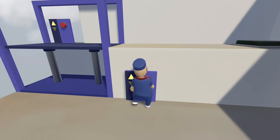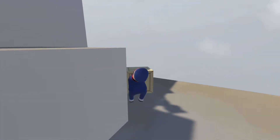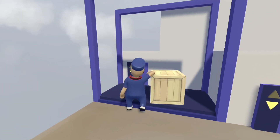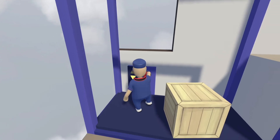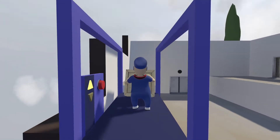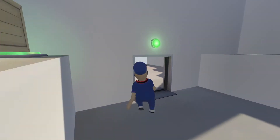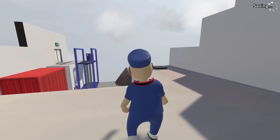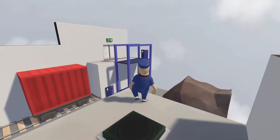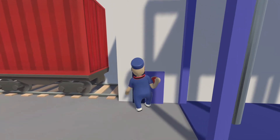Once again, this is kind of like a speedrun tutorial — try and do it as fast as you can with one person. I'm not playing with anybody, this is all just me. Put the box in here, elevator up, box there, elevator down.